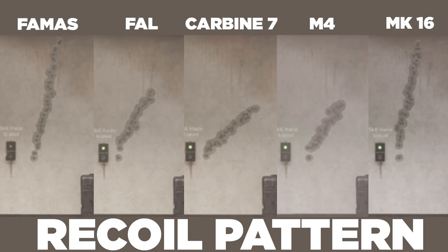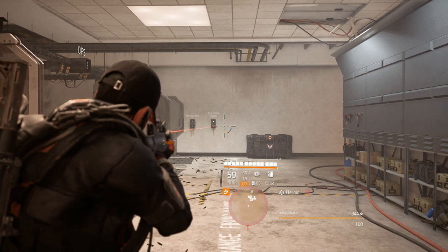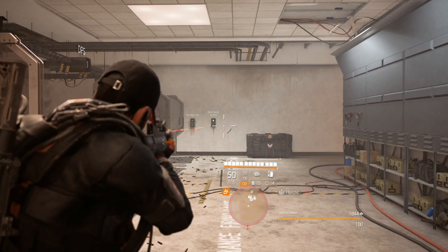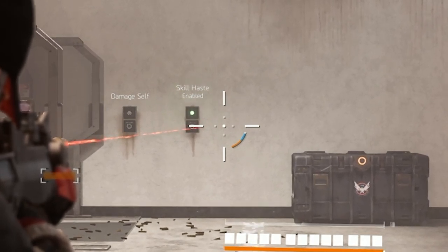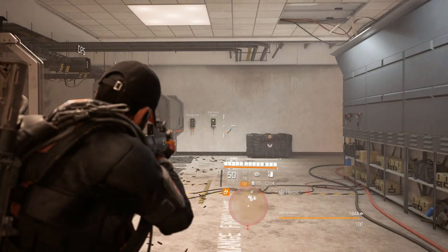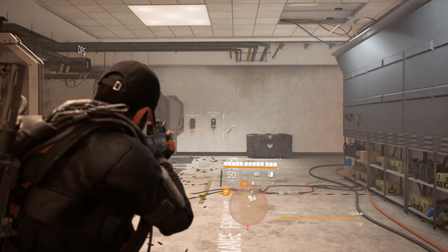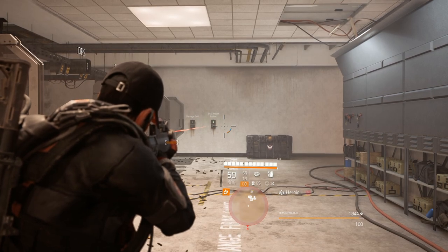Our next test is where the MK16 really shines and outplays the rest — and that's the bloom radius. The bloom of the gun is your white dot in the middle of your screen at your focus point to aim, but this dot jumps between the other four dots on your screen and can be quite different handling different guns. Even though your dot starts in the middle, it doesn't mean it stays there and can be pretty far apart when you start firing. Let's zoom in a little bit and see where the white dot jumps to.